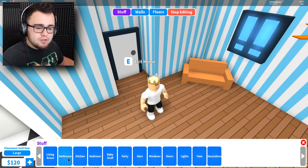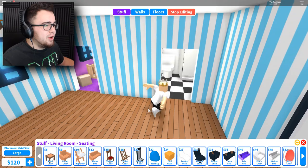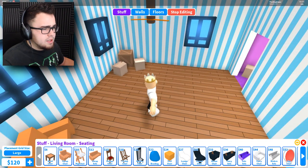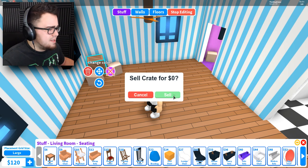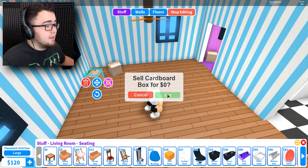Wait a second, you mean to tell me this is free? Hold on - seating! Let's look around our house first. We got a bathroom, we got a little baby room. This house looks kind of sick. What is this box here? We need to get rid of the box - sell it for zero dollars. I'm selling it for nothing - there could have been good stuff in that box.